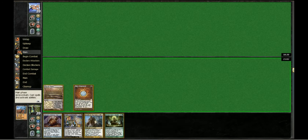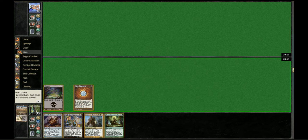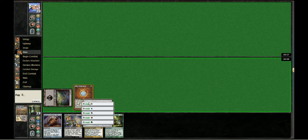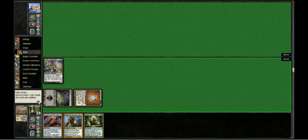Here we are at our first decision point, and it's actually a fetching. For some strange reason, I'm a basics whore — I love my basics. That's a good thing in most matchups, but Elves doesn't have Wasteland. Therefore, we could have gotten any non-basic land, and it probably would have been better than that basic Swamp.